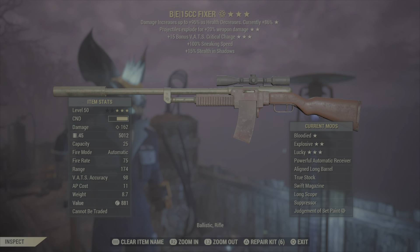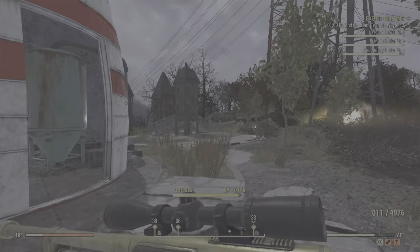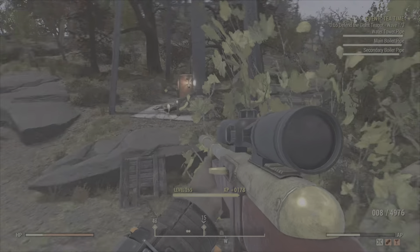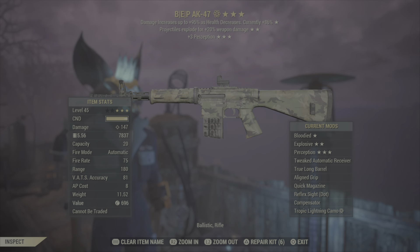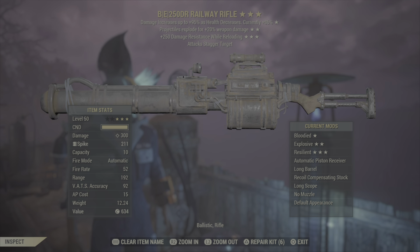You can see these low levels just melting in a millisecond. The next gun is a bloodied explosive critical charge Fixer — this is probably the gun I use the most. You can see it's absolutely insane, especially when your health is fully 95% down. Here we have a Handmade that's bloodied and explosive — not a great third star but it is useful to switch up the ammo types.